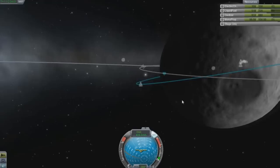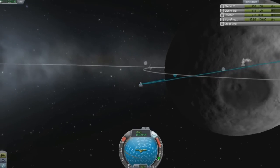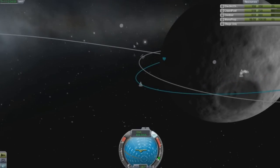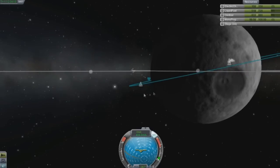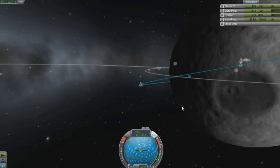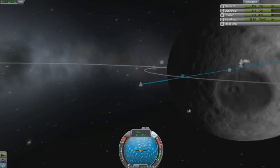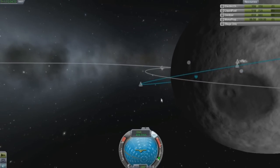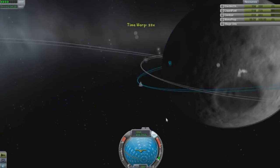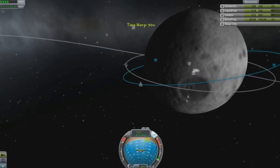I adjusted my orbit and we're lined up. The flight time is a little bit longer because I had to adjust to go around the moon, because everything was basically on the dark side and I am not going to land on the dark side. I'm scared of the dark, guys. So let's speed it up and we'll get to a retrograde.